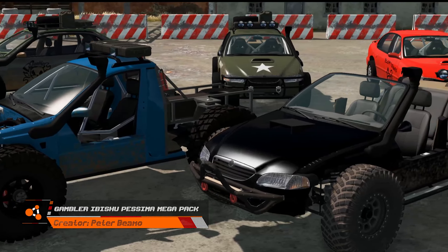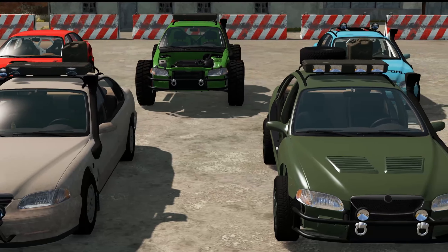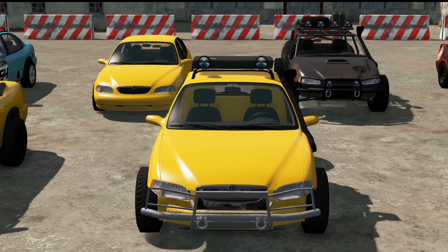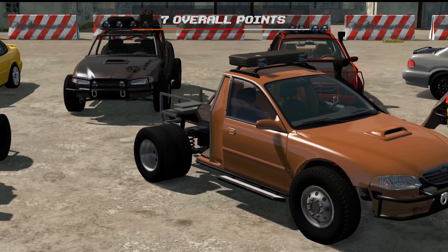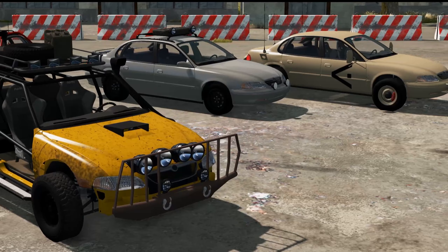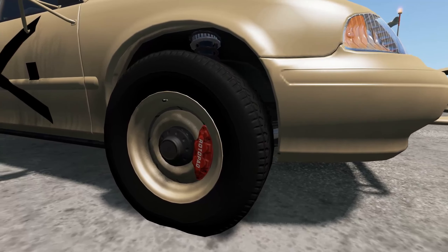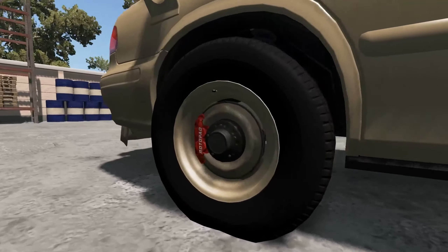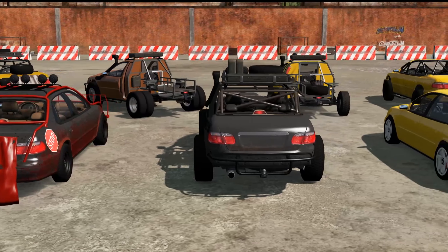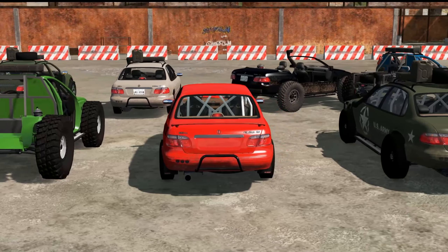Fourth position goes to Peter Beemo with the Gambler Ibisu Pessima Megapack. Pros: a big pack with lots of custom Gambler-themed parts, a fairly good J-Beam job, a lot of unique ideas, and many parts and variants. Cons: all-wheel drive doesn't work with some configs like the Gambler Army config, brake calipers stick out through the wheels on some configs such as the LCV, large amounts of missing node errors, many manual configs whereas most US cars are automatic, and some clipping issues. The general remark notes that not all parts were created for the challenge — the author made clear which parts were.